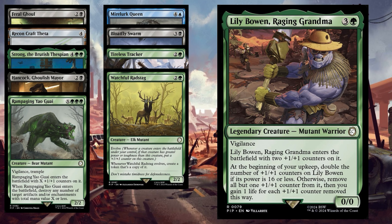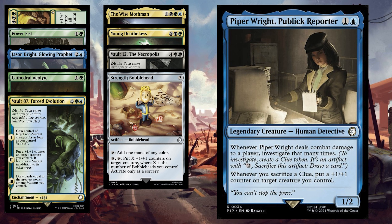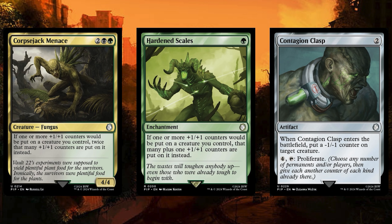Speaking of buffs, a massive 21 cards put plus one plus one counters on different targets. Ten put them on themselves — shout out to Lily Bowen, who cycles through counters, doubling them over turns until she gets to 32 power, then you remove all but one, gaining 31 life. Equip Power Fist onto her or other creatures for bigger buffs quicker, or onto our flying commander or the Feral Ghoul for a huge payout of rad counters. Nine other cards put counters onto a single target — my standout being Piper Wright, whose investigations lead to more clues, more cards drawn, more buffs, and more targets. Among the two cards that can put counters onto multiple bodies, we have Marcus, Mutant Mare, coming through with card draw and buffing — these are excellent, interesting designs. You are still left with bodies easily blocked by opponents, however, even if they've been buffed further with proliferate cards or extra counters from the many hardened scales effects in the list.